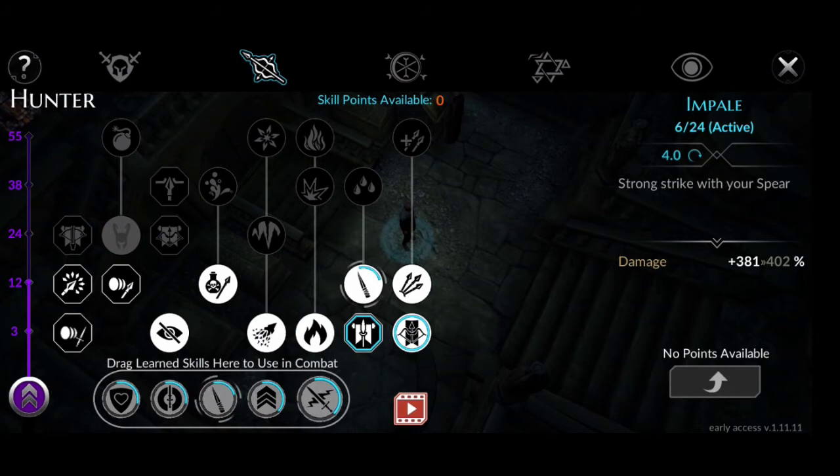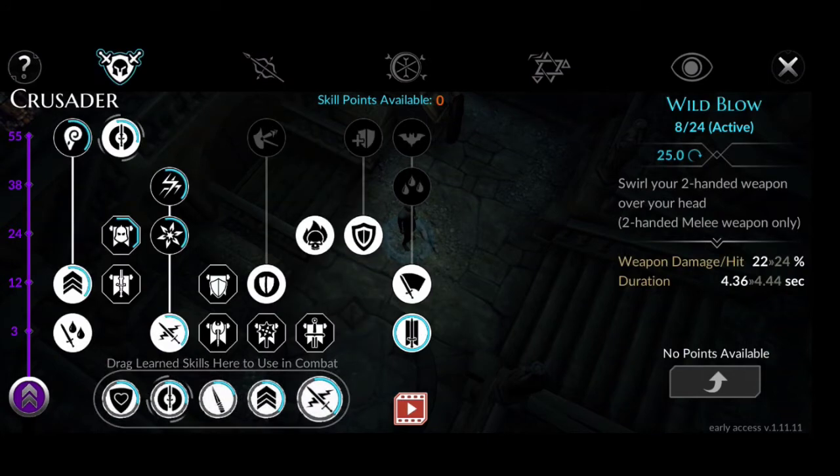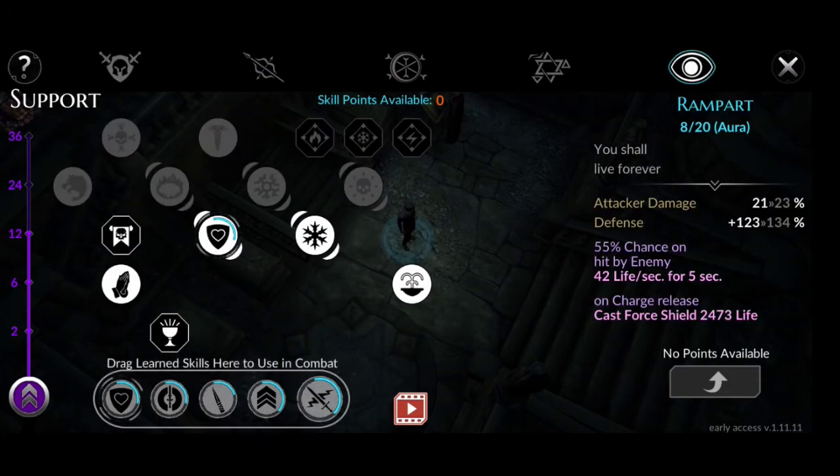The third hunter skill, Impale, is 6 over 24. We also have the fourth skill Wild Blow at 8 over 24, and our Rampart at 8 over 20.